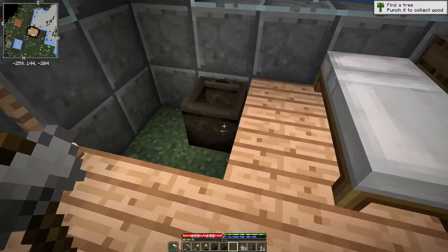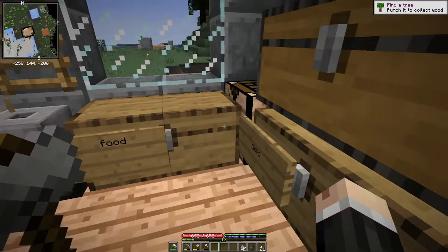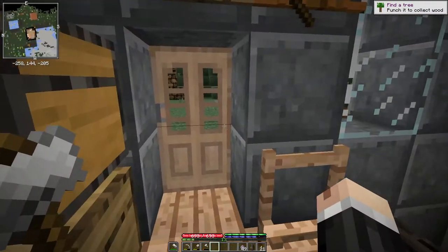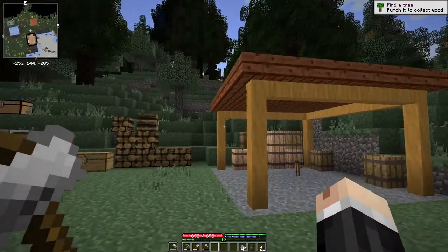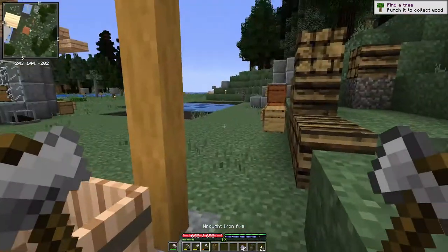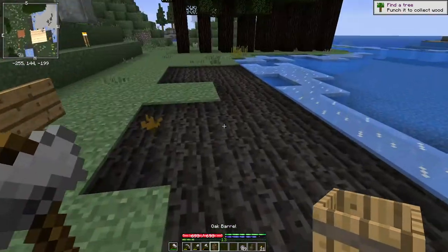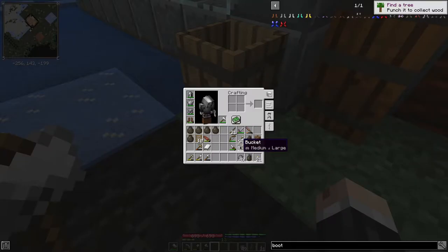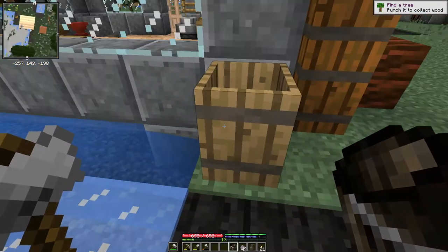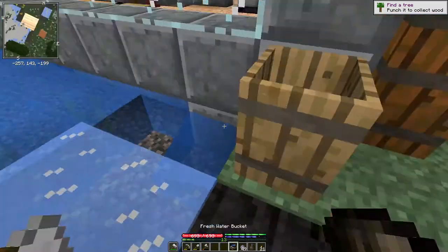So that's our crucible. The other thing we're going to need is some fire bricks, which is the other thing we use the fire clay for. For that we're going to need some mortar. Through the magic of editing, I'm going to magically fill this barrel — I always keep calling them buckets — with 10 water.